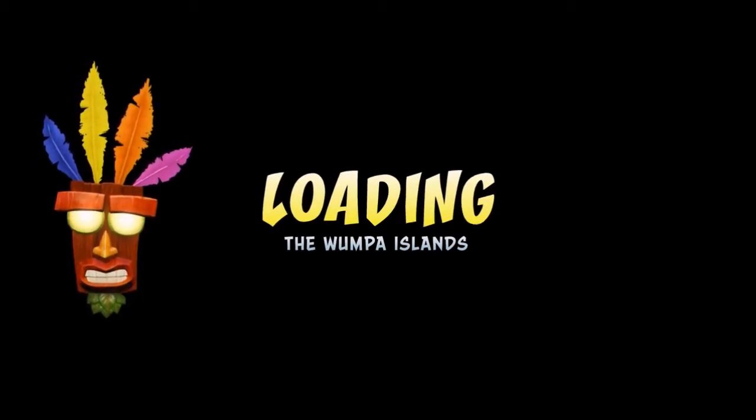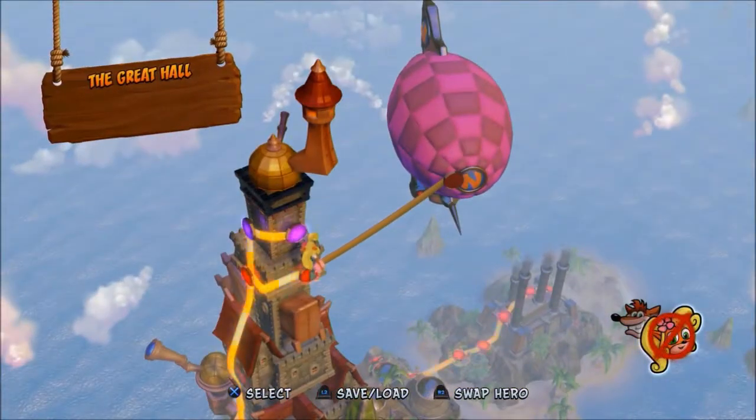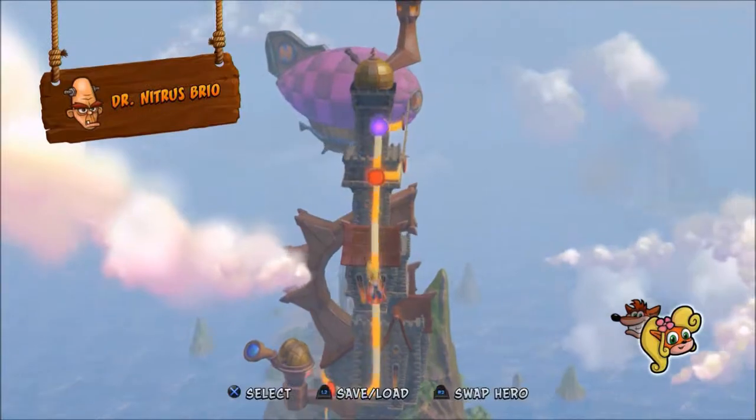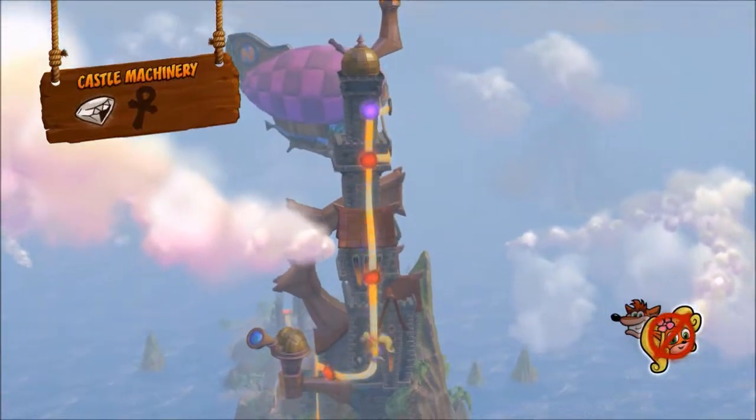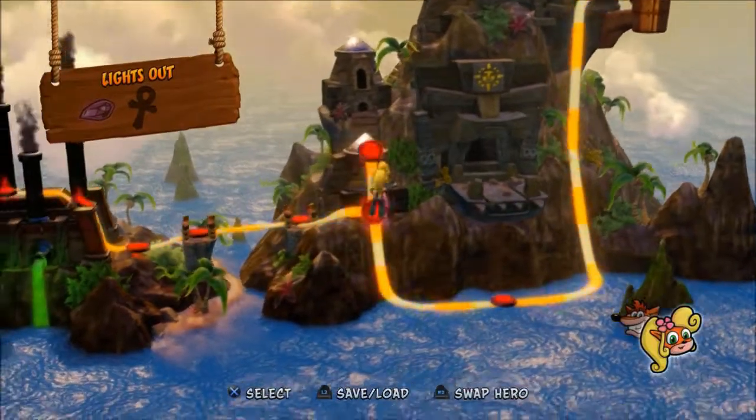Do I add a bleep sound effect or do I not bother? It's like what I did in Sonic 06 — the first time I sent it out I did say it, the second time I didn't. I mean, I use words like 'ass' and 'asshole' so there's really no point.